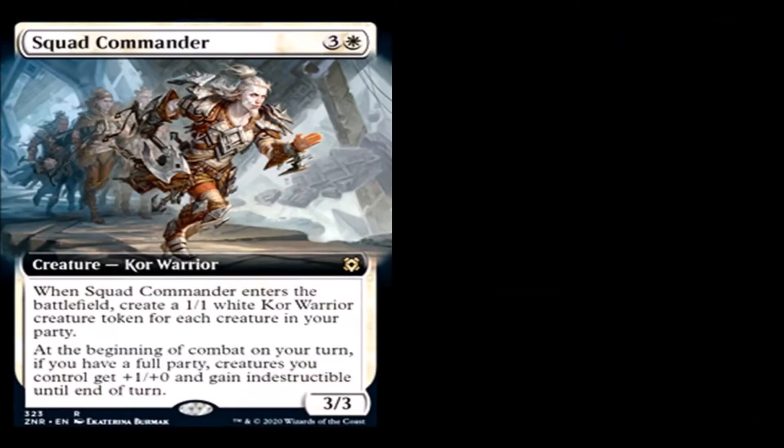Squad Commander: 3 generic and a white for a creature — Core Warrior, rare. When Squad Commander enters the battlefield, create a 1/1 white Core Warrior creature token for each creature in your party. At the beginning of combat on your turn, if you have a full party, creatures you control get plus one, plus zero and gain indestructible until end of turn. It's a 3/3 for 4 mana that instantly comes out with an extra 1/1 body.